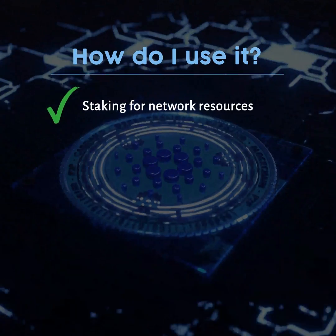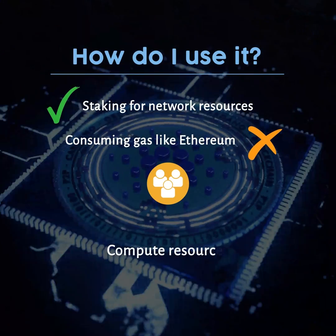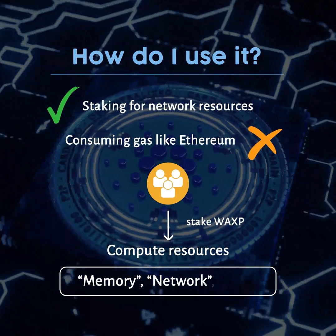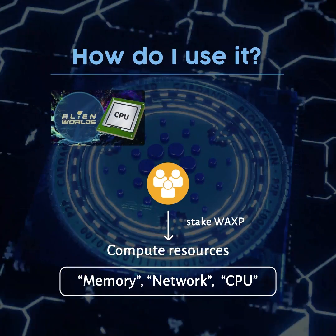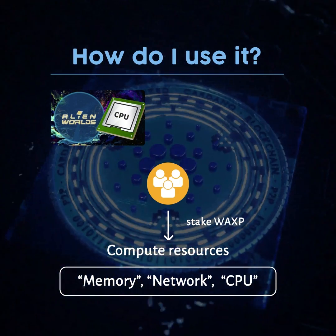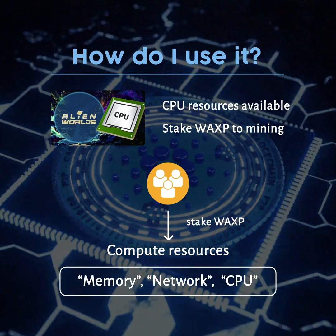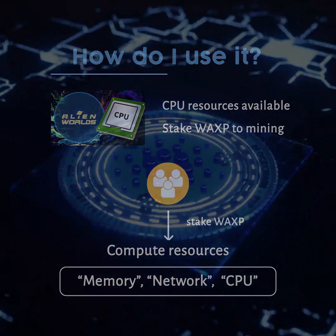Operations require staking for network resources instead of consuming gas like Ethereum. Users must stake WAXP for access to compute resources such as memory, network, and CPU, which are needed for many operations. For example, a gamer might not have enough CPU staked when mining a planet in the game Alien Worlds. They would either need to wait for CPU resources to become available, or stake more WAXP to execute the mining operation.